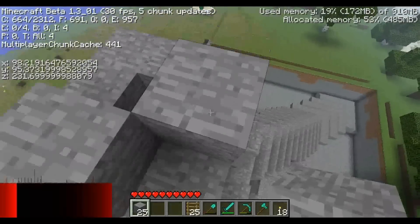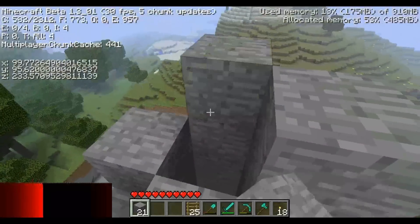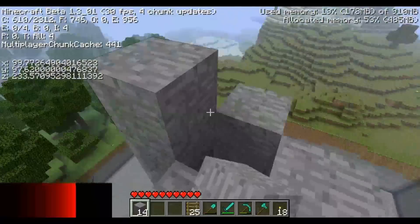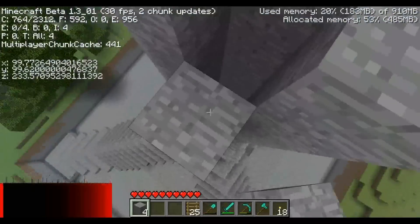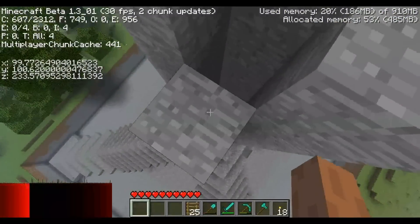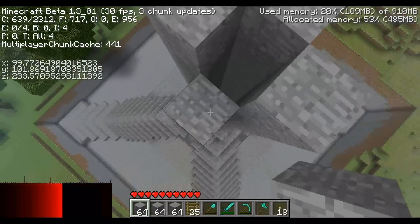Als nächstes wollen wir den Turm wieder näher zusammenführen. Deswegen bauen wir wieder ein 3x3-Feld, aber lassen die äußeren Blöcke weg, so dass sich das Kreuz ergibt, so wie man das hier sieht. Wir sind jetzt beim vierten Block bereits. Aber dieses 3x3-Feld bauen wir noch um einiges höher. Quasi dieses Kreuz geht am Ende 24 Blöcke hoch.